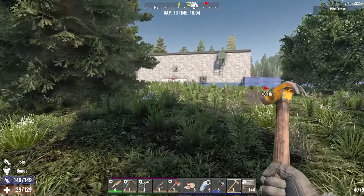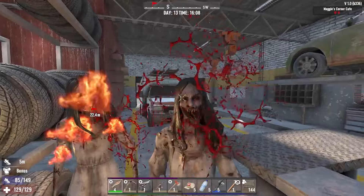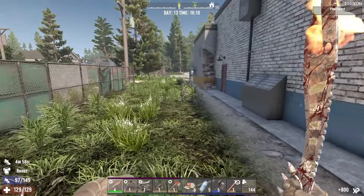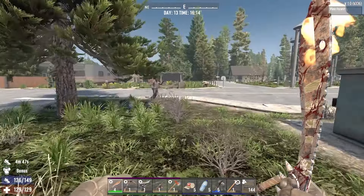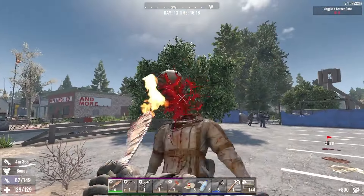Oh, I hear screamers. They may have attracted some friends. It looks like if they want to try to get to our base they go in here. We have one friend here. Yeah, we did attract some friends. That's okay — a few friends.